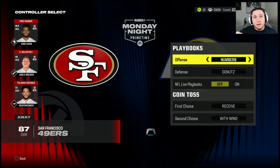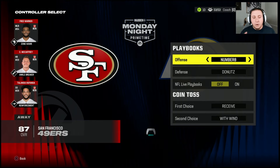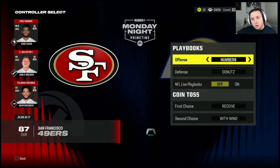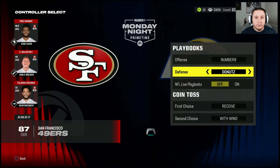This is also how you would use a custom playbook in another game mode if you have the capability. If you wanted to play a friend head-to-head on the same screen, you could select your custom playbook in the exact same way. You can't set it as your default, but the game is smart enough to know that when you're utilizing a custom, it will use that as your default — so despite my defense being set to Los Angeles Rams, it's defaulting to my custom defensive playbook.